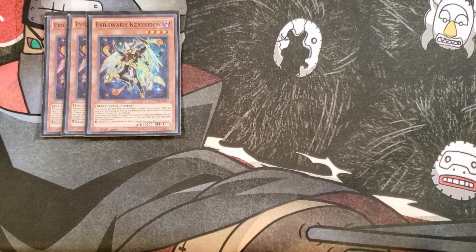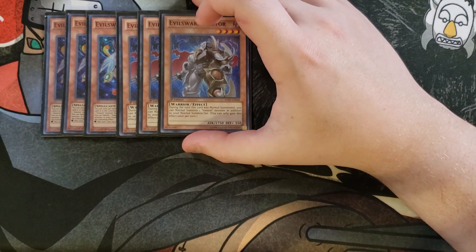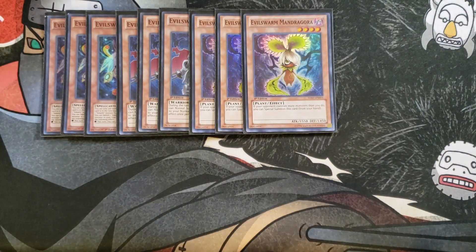We play three copies of Evil Sworn Caster. Caster gives you an additional normal summon, which is great because this is essentially a rank 4 deck — you're just trying to get two level 4 monsters on your side of the field to overlay and go into Ophion or whatever other monsters you need. We then play three copies of Mandragora. Mandragora is really good because if your opponent controls more monsters than you do, you can special summon it from your hand and use it as Xyz material.